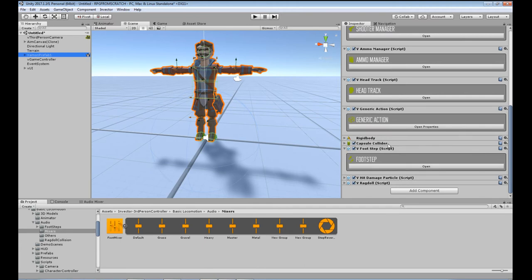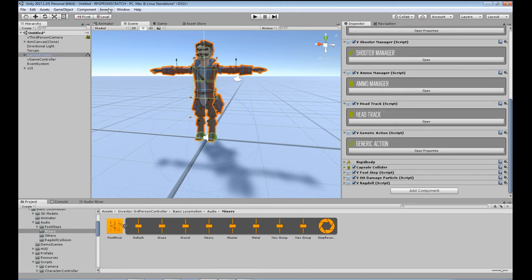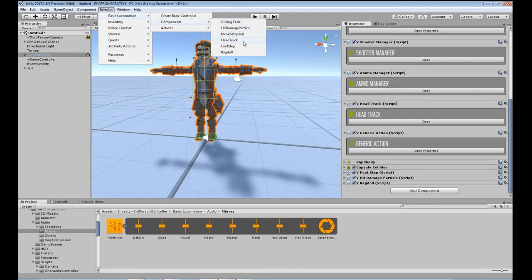We'll go back to the prefab. So that's footstep on there. Going back to Invector, Basic Locomotion — we've also got head track and move set speed. Head track should already be on there. Move set speed is for when you've got your own animations and need to adjust the amount of speed the character moves when that animation is playing. I'm not going to use that for anything in this game. So we'll come down to Actions.